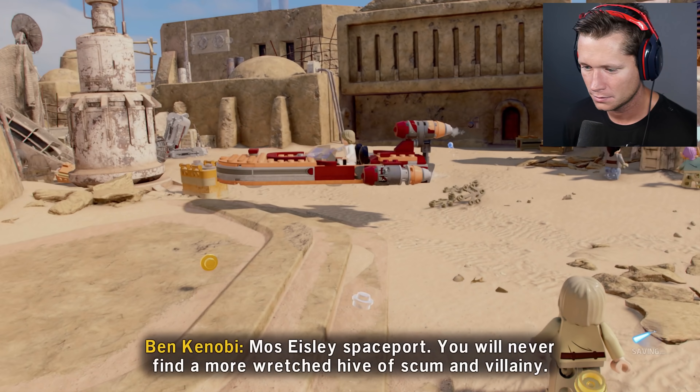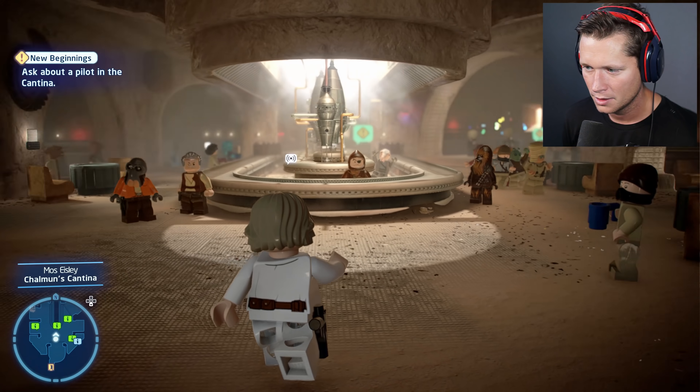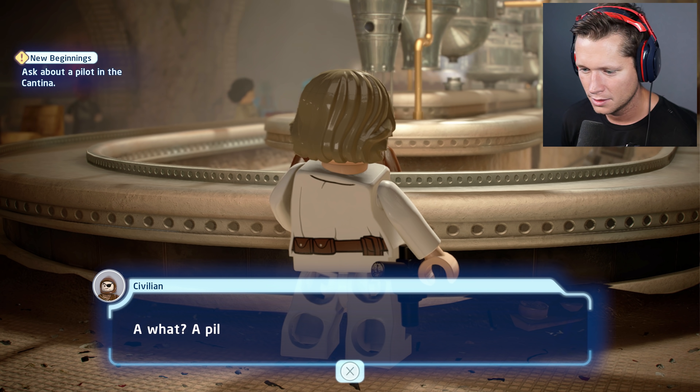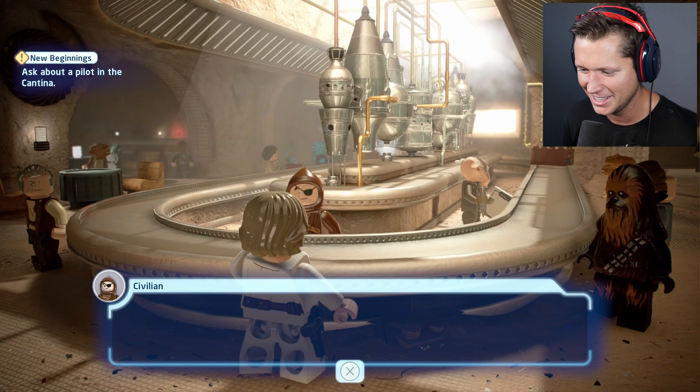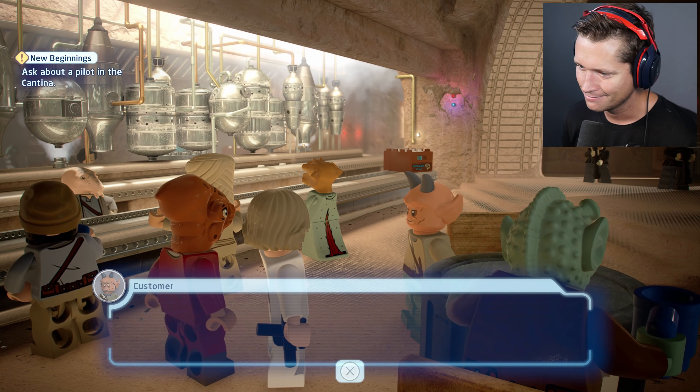It's a memory game — I was pressing it as they were popping up. This place is bustling, man. The force can have a strong influence on the weak-minded. Now let's make our way to that cantina — we need to find our pilot. It's gonna be bumping in here. Your droids — they'll have to wait outside. We should inquire about a pilot. Let's ask around. A pilot? We don't serve pilots here, sorry. I'm looking for a man who's in trouble — he's gonna be sitting at a table. Don't get on that hairy fellow's bad side.